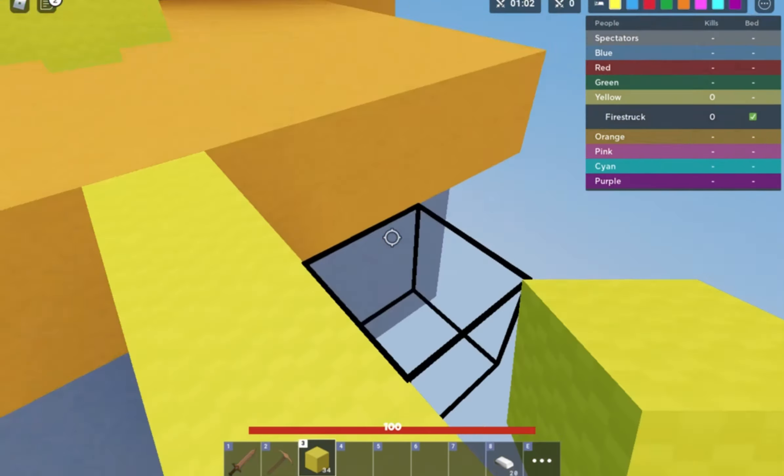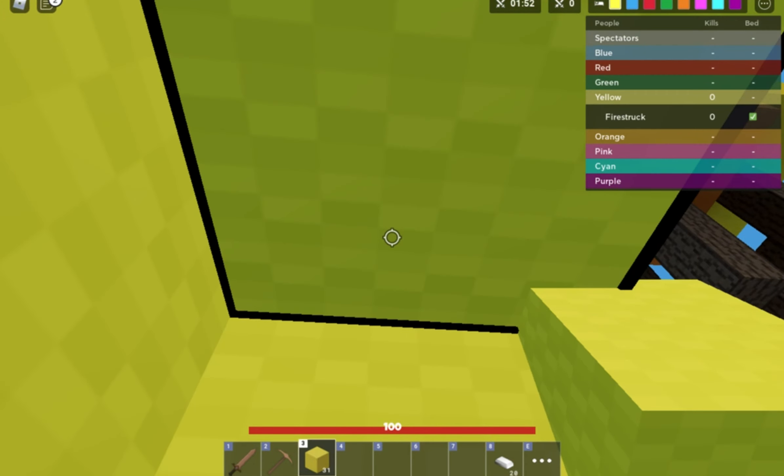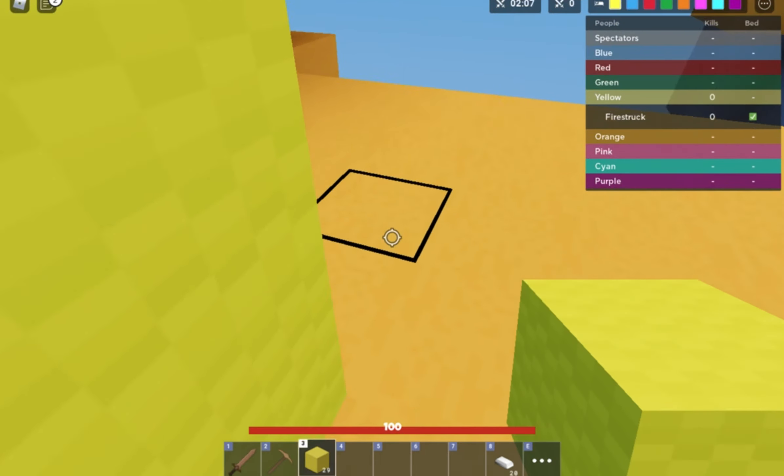What you're going to do is break this, and when you break this the bed will be exposed. Now let's say you want to break it but you know you'll get knocked off — what you can do is first place blocks to the side they're coming from. If they're coming from this side, place blocks right here first. Then if they try to jump and go over the bed, you're going to want to jump and then do this.